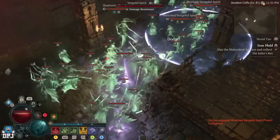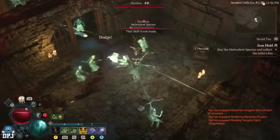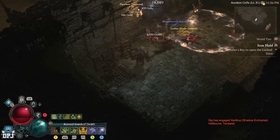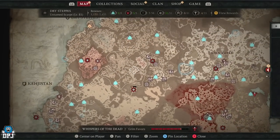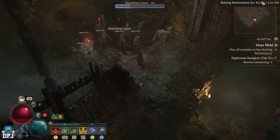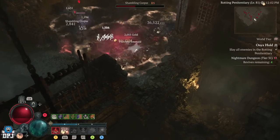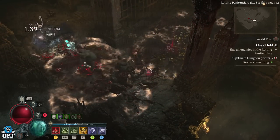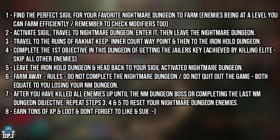Ironhold is right next to a waypoint, and the first objective there is simply to kill an elite and grab a key — objective done. Run inside, run past all the enemies, go to the elite, kill it, grab the Jailer's Key. As soon as you've grabbed that key, leave the dungeon via your map or by pressing up on your D-pad. Then head back to your nightmare dungeon, run it up until just before the last part — do not complete the dungeon. If there's a boss, do not kill the boss; if there's an objective, do not complete it. Get right up to that point, then leave.